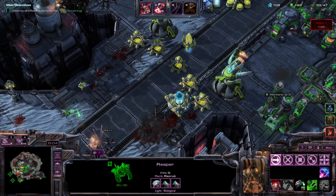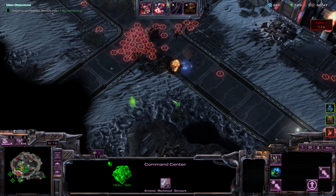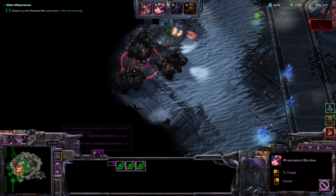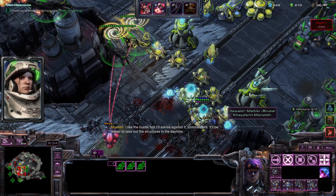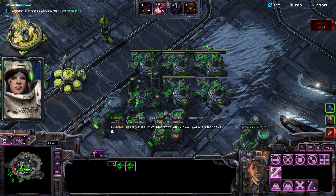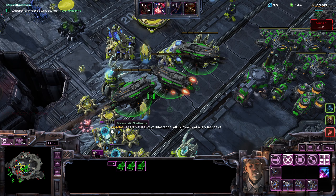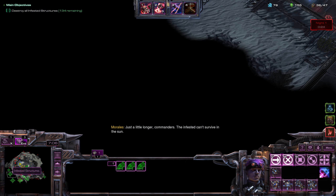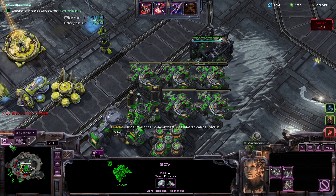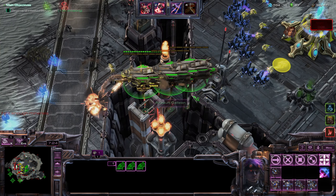He needs to go faster. I can see some stuff here — let's start destroying these. Back to Hakka. There's still a lot of infestation left but we'll get every last bit of it. Not enough minerals — surprising, normally it's a gas constraint. Ooh, that's money — cash money!